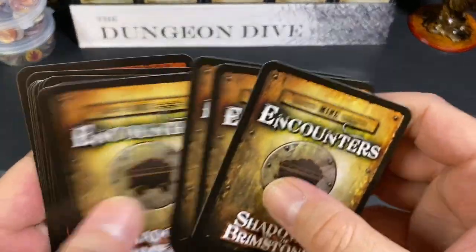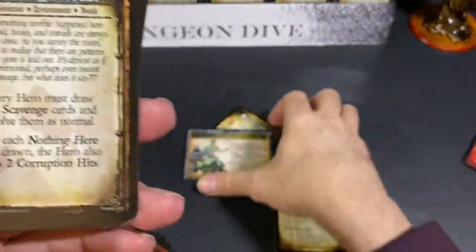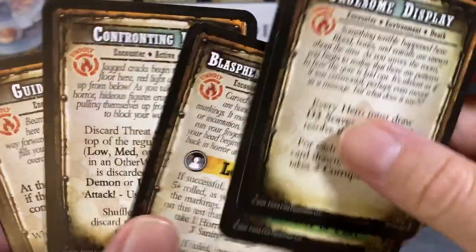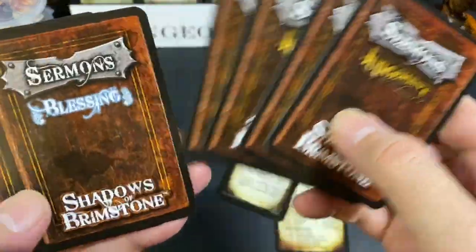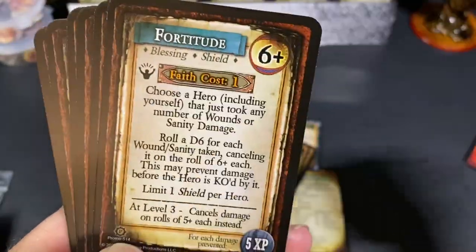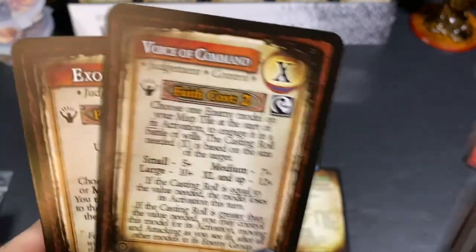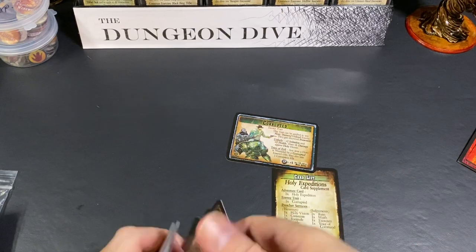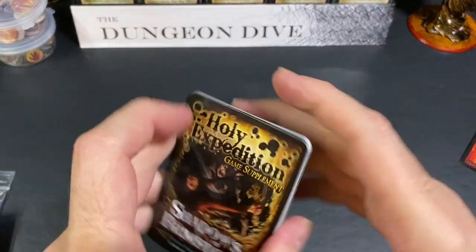You get a few new mine encounters marked with the unholy symbol: Gruesome Display, Servants of Darkness, Blasphemous Markings, Confronting Evil, and Guiding Light — very thematic. Then four judgments and four blessings — new prayers for preacher characters: Holy Vision, Consecrate, Fortitude, Guide, Ruin, Wrath, Voice of Command, and Exorcism. I really love this little pack; these small card expansions from Flying Frog are awesome.